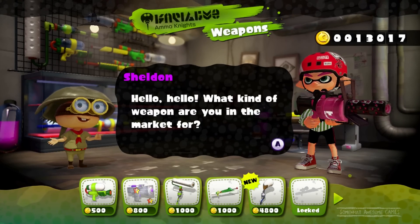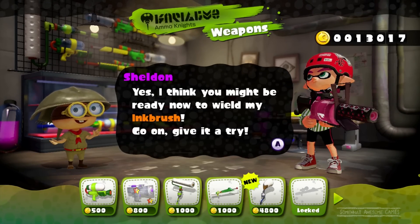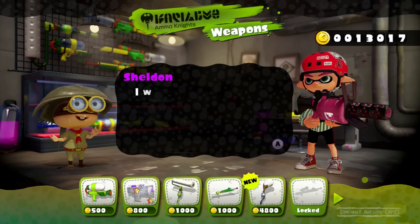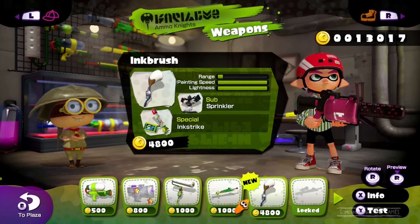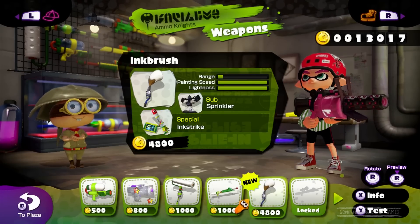Hello, what kind of weapon are you in the market for? Have you been battling a lot lately? Yes. Yes, I think it's time we load the inkbrush. Let's go with it. We get the sprinklers and the ink strikes. Everyone can use this weapon. Let's go with this. So we get the sub sprinkler and the ink strikes. Two of my favourite things.